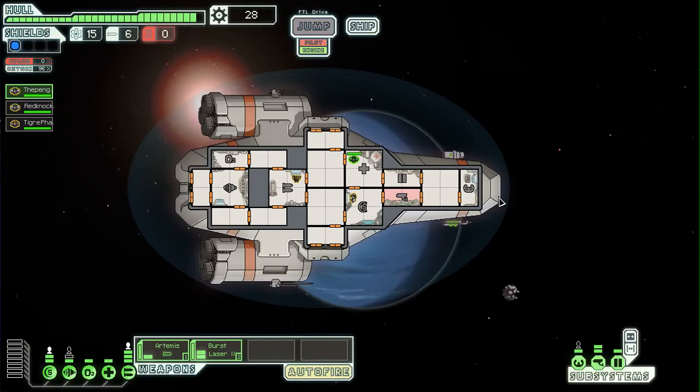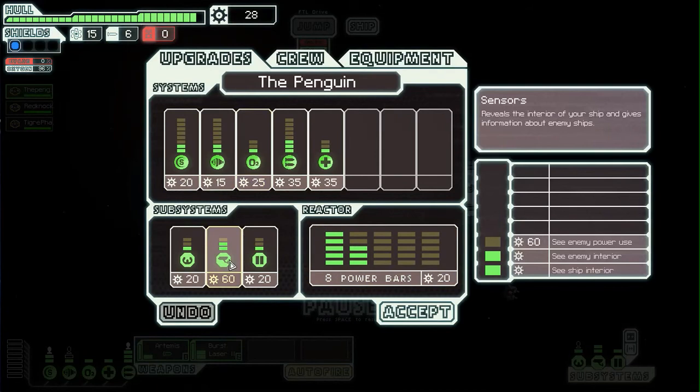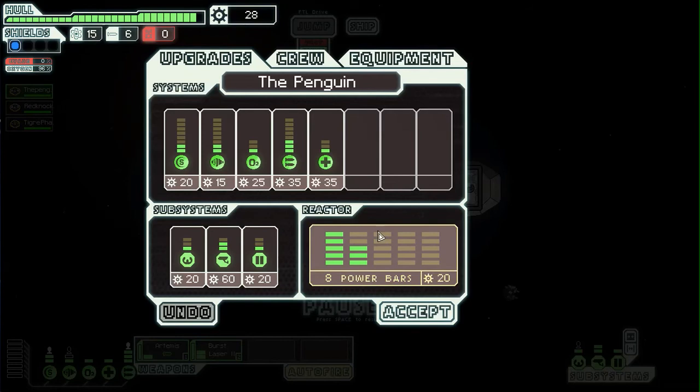Now in here I can upgrade everything. I previously upgraded my sensors. At level two I can see the enemy interior, and at level one I can see my ship interior. This adds autopilot, which means it'll just evade when I'm not in there. These are the doors — right now they're just normal. When they become blast doors they face up fire, and the third level means no enemies can get through easily. These are power bars which are pretty vital. So I'll just go ahead and grab one — my scrap went down because I bought something. That is the main currency, kind of like Fallout bottle caps.